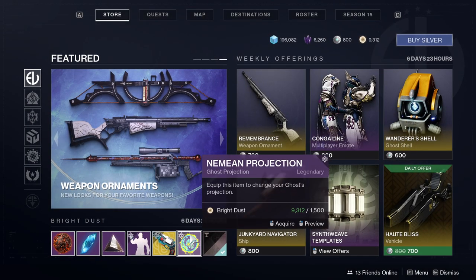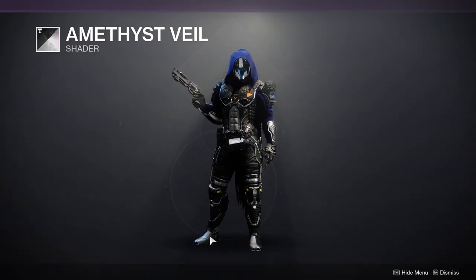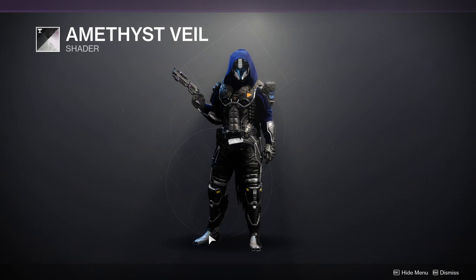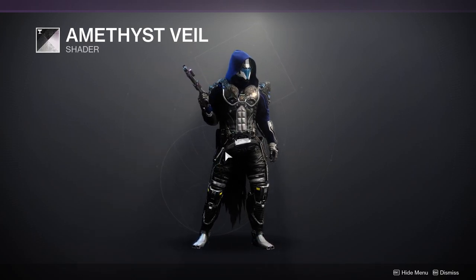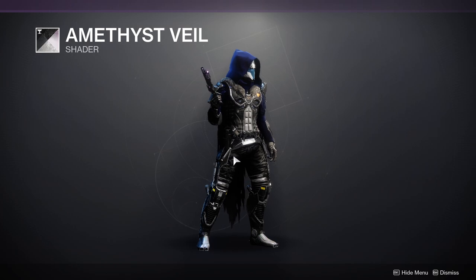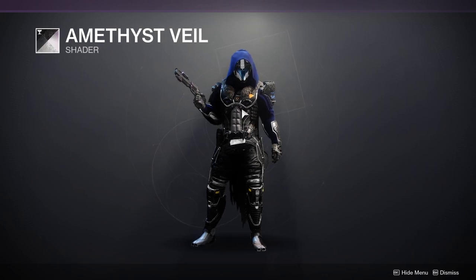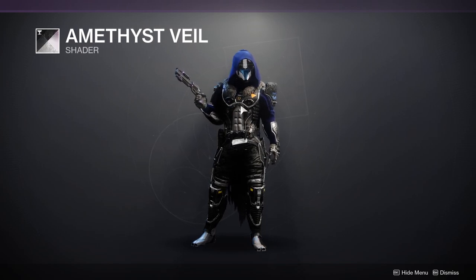Not getting that, and I don't care about the Neemian Projection. So let's talk about Amethyst Veil — this is probably one of the best shaders in the game, especially if you want an all-black look. As you can see, the stompers are almost all black — I say almost because you have some yellow, but that's not the shader's fault. There's a little bit of blue but other than that it's all black. Same with the chest piece — the blue and yellow there is the armor itself, not the shader.